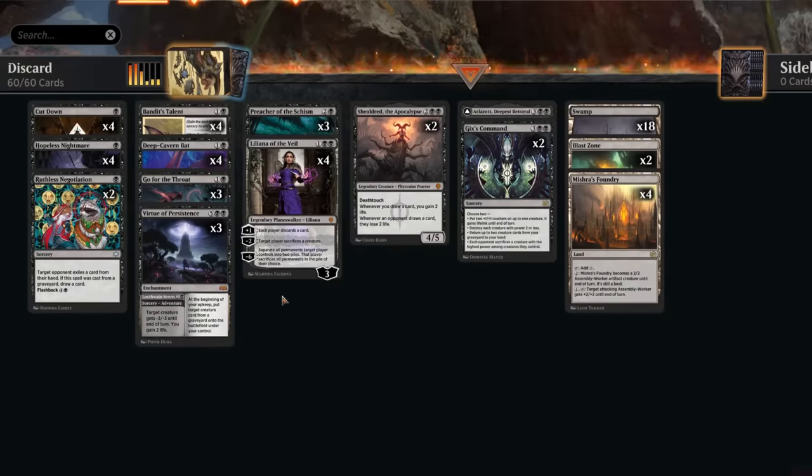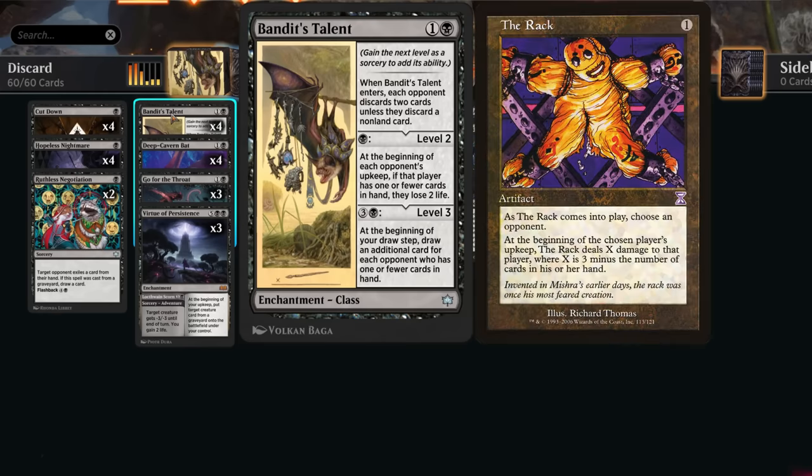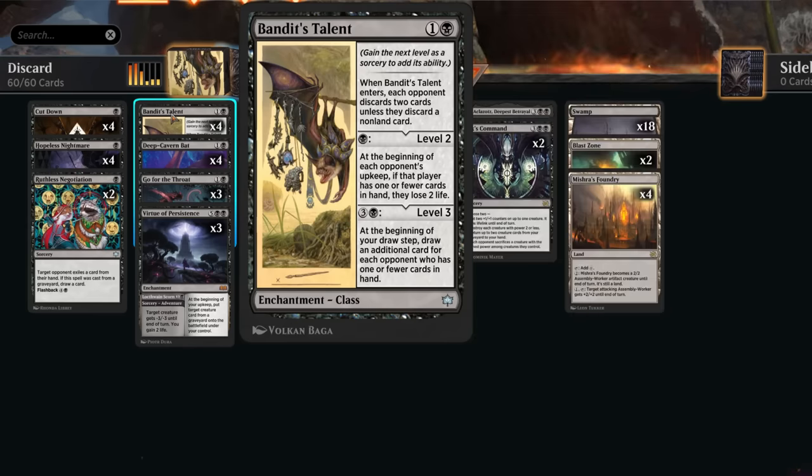Hello and welcome to another standard video. Today we're taking a look at a mono black discard deck which got a very important tool in Bloomboro with Bandit's Talent — a two mana class enchantment that starts out by making the opponent discard two cards unless they discard a non-land card. At level two for just one more mana, it turns into a win condition: at the beginning of each opponent's upkeep, if that player has one or fewer cards in hand, they lose two life.